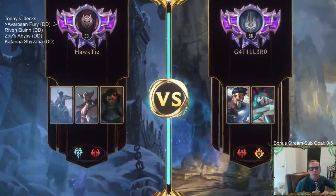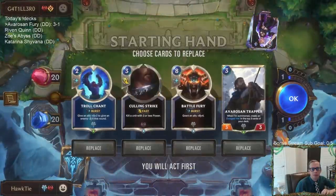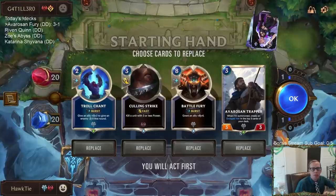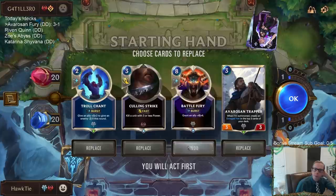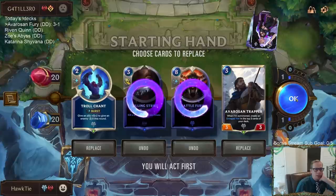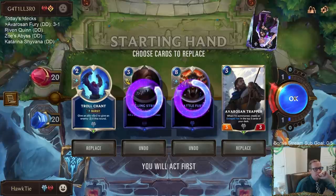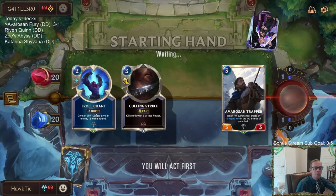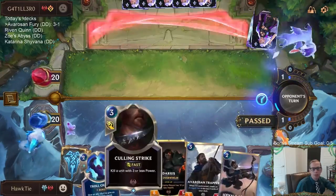We're playing some aggro now with Jinx Draven. The problem with Culling Strike is it doesn't kill either of these champions. But it's a good card — it can kill other stuff, though it usually trades down on mana. The Arena Battlecaster is the best thing to Culling Strike, but that's a two-two. Since we have Troll Chant, let's keep it — we can probably kill a champion with Troll Chant and Culling Strike together.